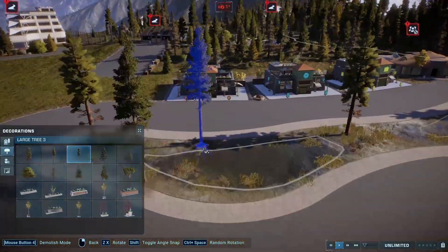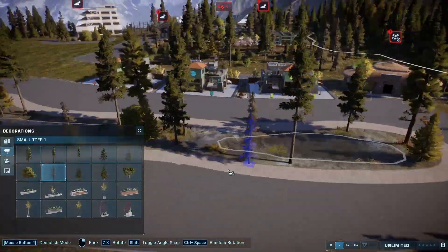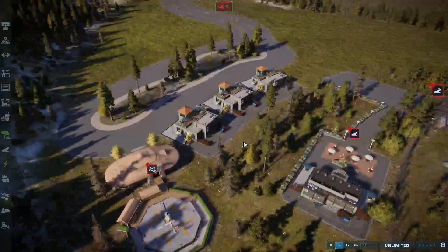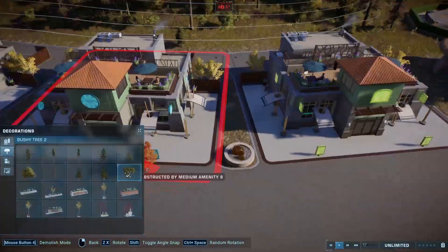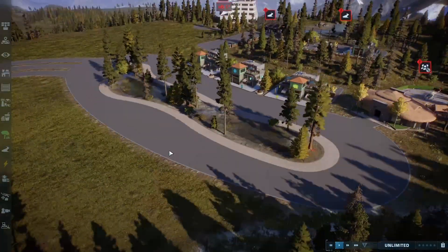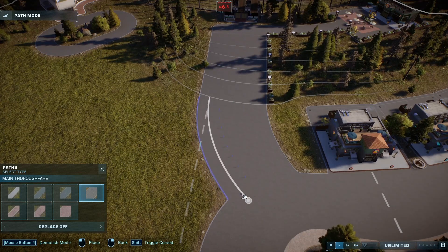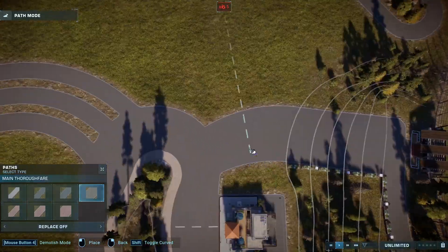Something I didn't notice before: some of the details on this map are insane, and I'm talking more about the audio details. As you're playing you can hear the howls of wolves and the calls of elks, and birds — eagles or falcons or hawks. It really feels like you're building out in the wilderness. It doesn't feel like a set, sectioned-off area; it genuinely feels like you're building out in the wilderness, which is really cool.